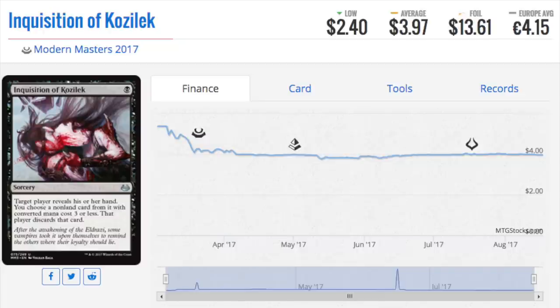Inquisition of Kozilek has been reprinted many times — in an event deck, in Conspiracy as a rare, and as an uncommon in Modern Masters 2017. It's a fantastic card. Thoughtseize isn't always in the meta, but Inquisition sometimes gets played more — if the meta is extremely aggro, you want Inquisition. It's very good against burn decks, while Thoughtseize essentially lets you shock yourself to remove a burn spell.